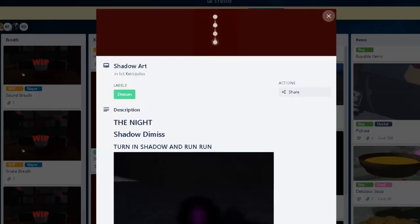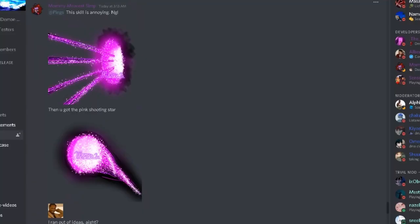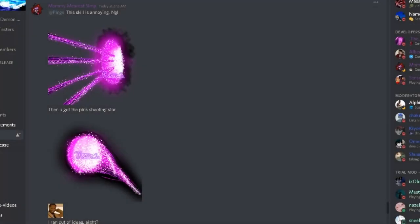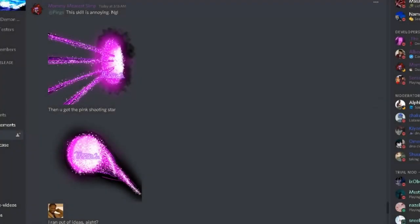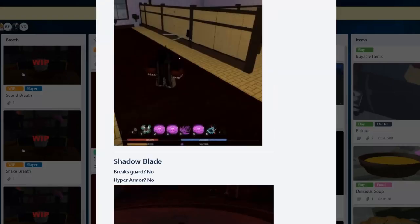I'm pretty sure it's not finished because the Discord does say this skill is annoying. There are two images here that are not on Trello yet — I assume they're projectiles that aren't made yet.